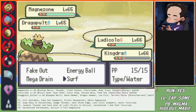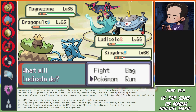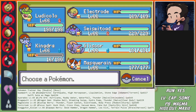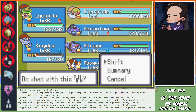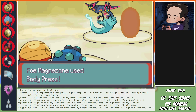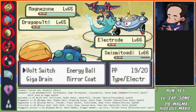Gliscor is 43 to 51% at minus one - even Electrode has pretty good chances. I think Electrode can pivot in here, baiting the Gunk Shot, and Volt Switch on Toxicroak. So: Seismitoad to Masquerain, Kingdra to Hisuyan Electrode - and we play from there. Citrus on everything, just Life Orb on Kingdra to make sure it kills. Alright, second try!